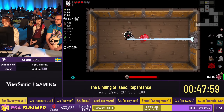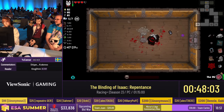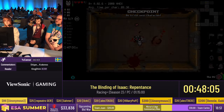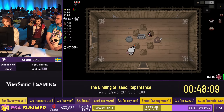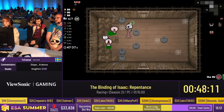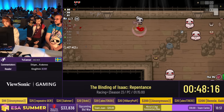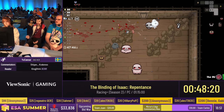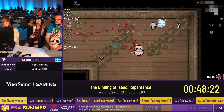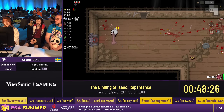It should be pretty easy to complete the run now. Could be a bit scary for the final boss, but could be alright. You could see she skipped the second phase of the fight by timing the Pony just right — so it kills Isaac before it can go up into the phase where you have to wait for him to come down.